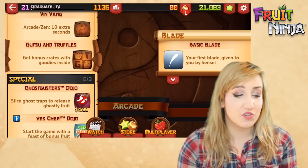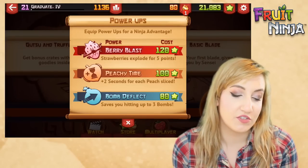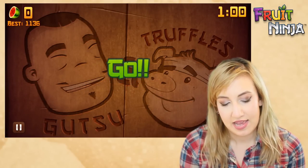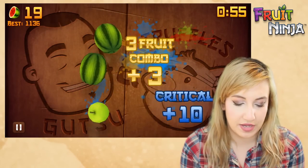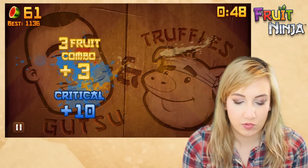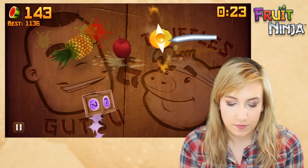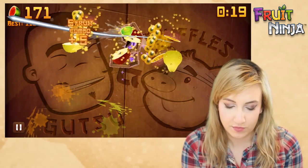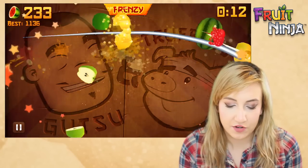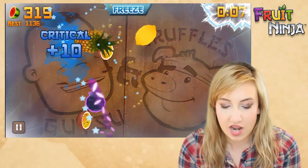Last but not least, we have the Truffles dojo, which gives you bonus crates that have goodies inside. The power-ups include Berry Blast, which gives you five extra points, and Peachy Time, which gives you extra seconds — those are what are in the prize crates. What I find difficult about this is that when you open up one of the crates, it's hard to then hit what's inside because you essentially have to hit it twice, and it kind of messes up my chances of getting combos. There's one — the starfruit just fell right out, and then I had to go back and get it.